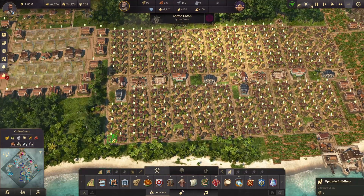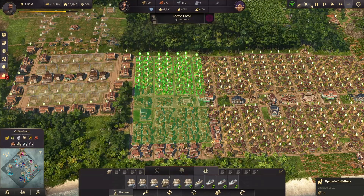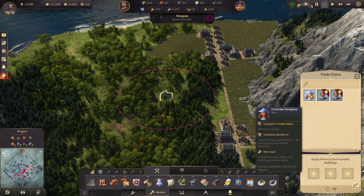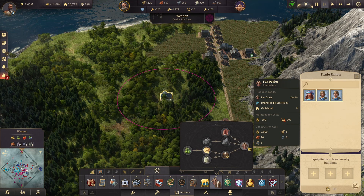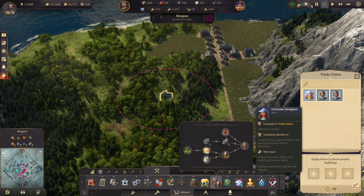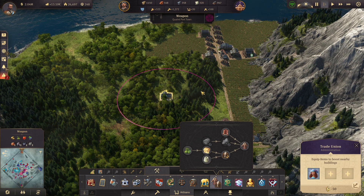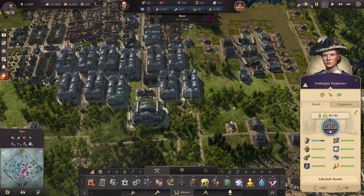We can also start upgrading some of these. Let's continue with our trade unions and items. I bought a couple, and in particular I think this one is pretty cool for the fur dealers. To make those fur coats, usually you need 200 artisans — which is not the greatest — and it requires fur and then cotton from the New World. With this item, instead of artisans it's going to use workers, and instead of cotton fabric from the New World it's just going to use the basic wool that we can get with sheep farms. That's a great one because we're going to need more and more fur to have a lot of engineers — we need a lot of fur coats.